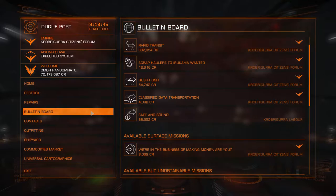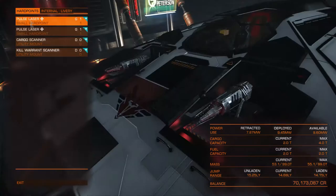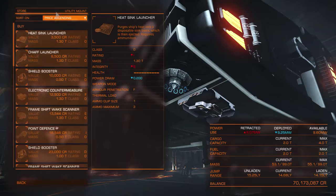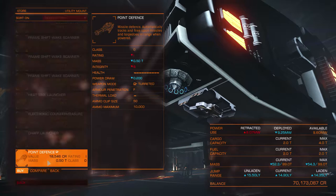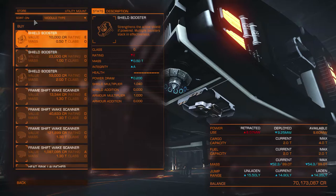If we go to outfitting, you'll see here the Random's Pirate Winder. On here I've got a couple of gimbaled pulse lasers — they are the cheapest gimbaled weapons you can get, and they're very good at taking down shields. I've also got a cargo scanner and a kill warrant scanner. It's not very expensive, but it does take power.